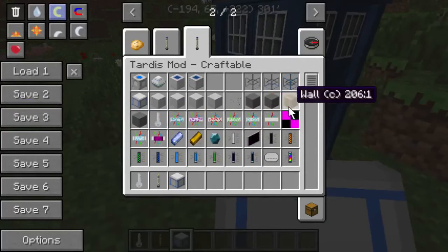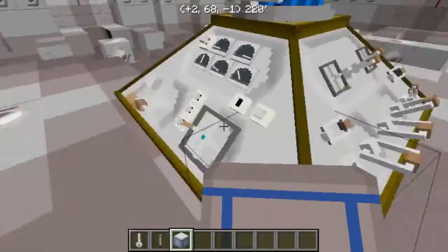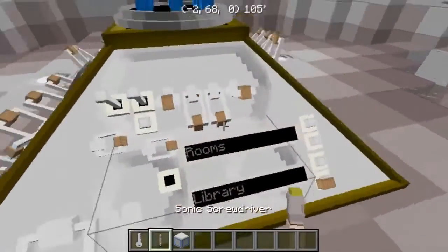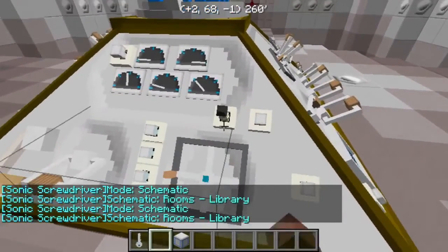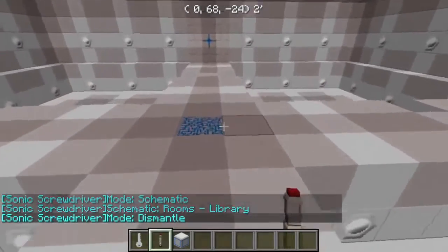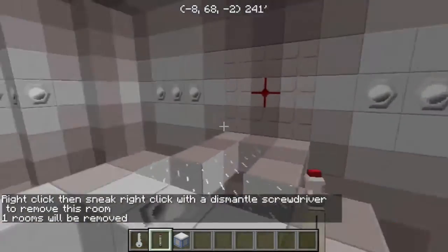There are cable interfaces and a ton of other stuff in here. Like I said, this video would end up way too long if I try to go through everything. I'm not really sure how the flight works - that part was extremely confusing to me. I will mention: if you shift click until it says 'dismantle', you can right click this block and then sneak right click, and that room along with any rooms connected to it will be removed.